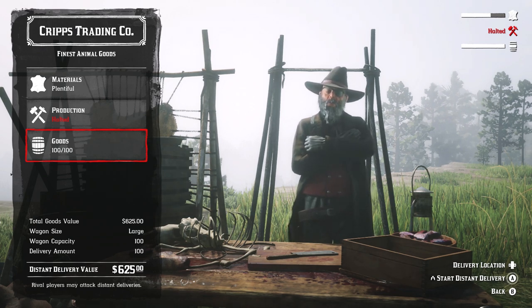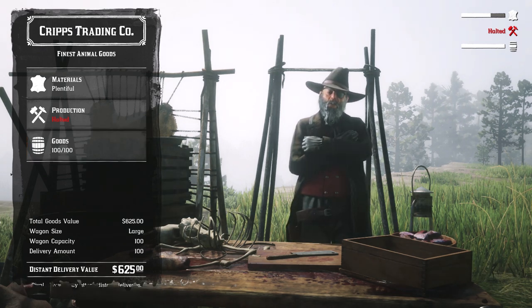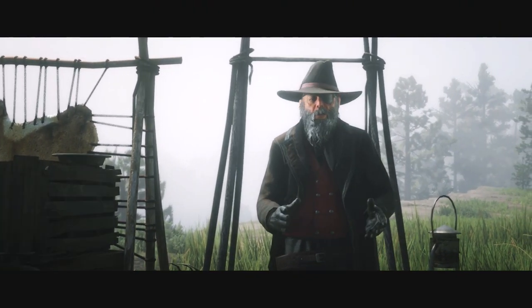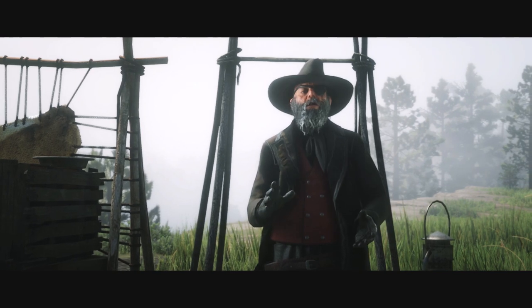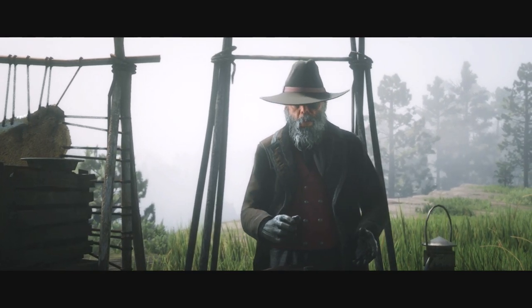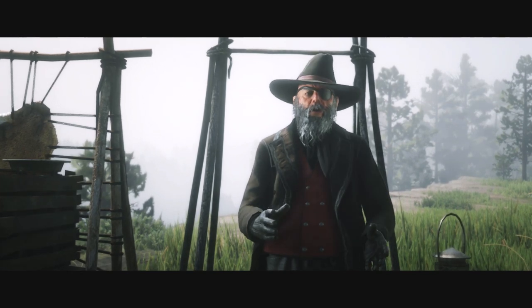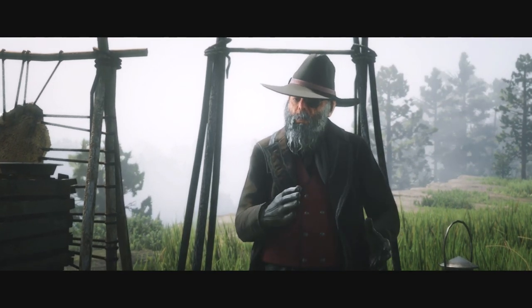You do need to keep building up the camp — you can't do this at rank one. You need to rank up, get the medium delivery wagon, then rank up a bit more and get the large delivery wagon. That then allows you to sell a hundred goods from the business.